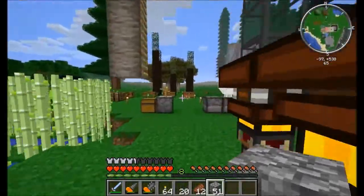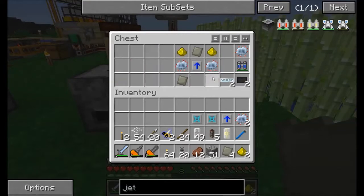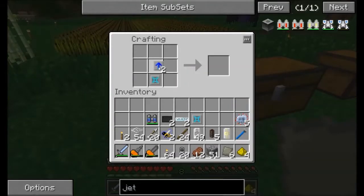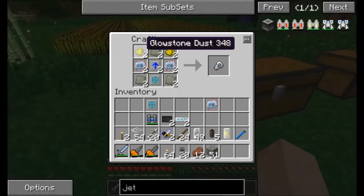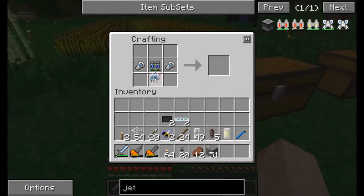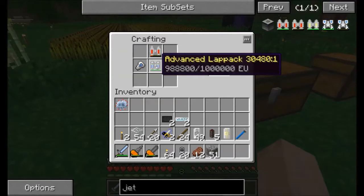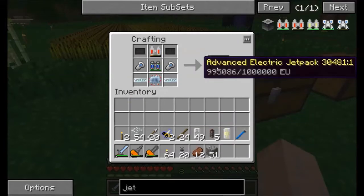Another little pet project that I have been working on is upgrading my jetpack. I have all the parts here — this took a lot of resources. First things first, we need to make these engine boosters — two of these. The wonderful thing about this advanced jetpack: not only does it have the EU of an advanced jetpack, it will actually drain out of this advanced jetpack when I'm using these tools.